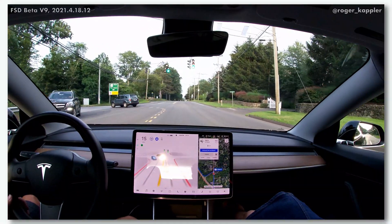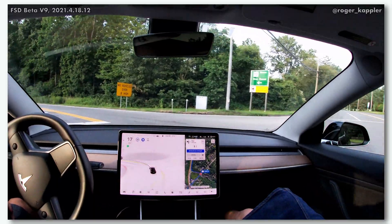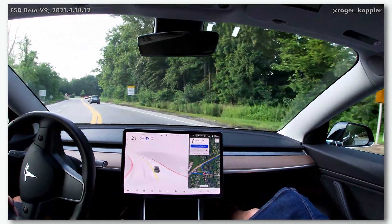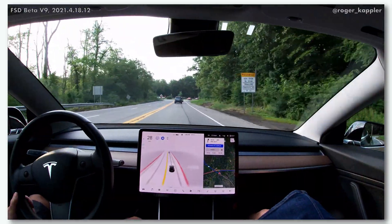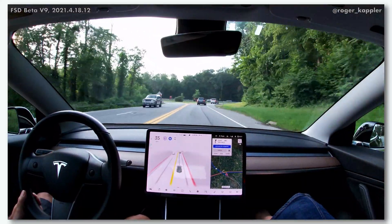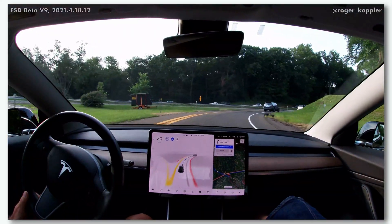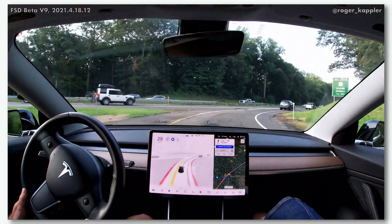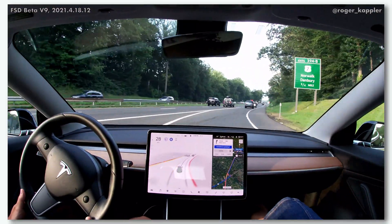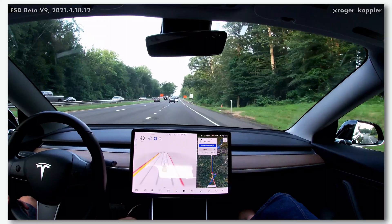Here we are starting to do our left turn onto the ramp to the parkway. Watch the car start to move the track over the road — the yellow lines, the car is actually crossing them. This is something in the past that the car has not done; it would have done quite a wide turn. Now whether this is good or bad is up to everyone's view. My view is it is natural — that's how I would have done it given there was no other car in the other lane. I quite liked that, it felt quite natural.